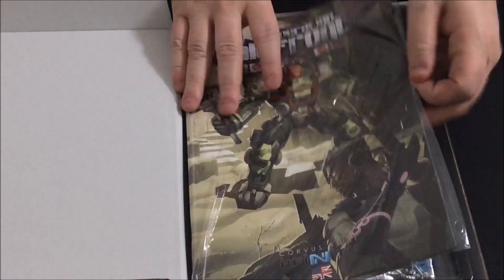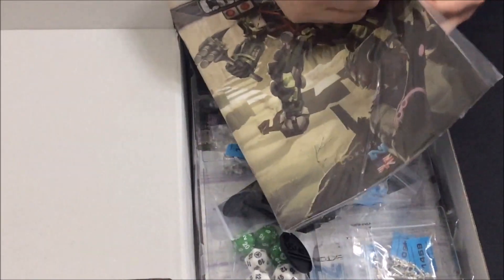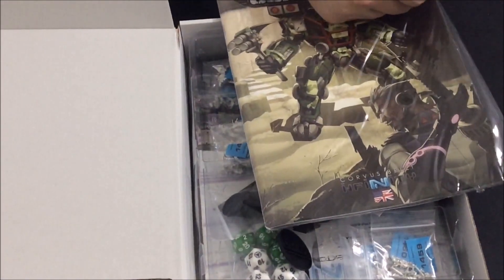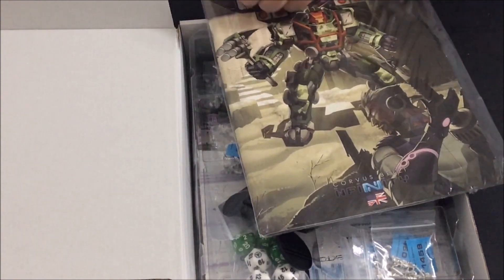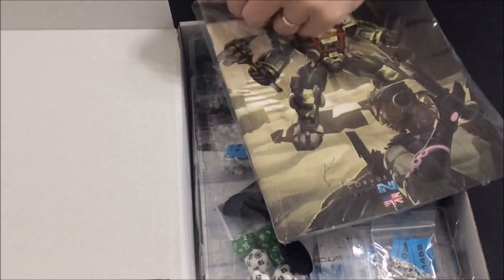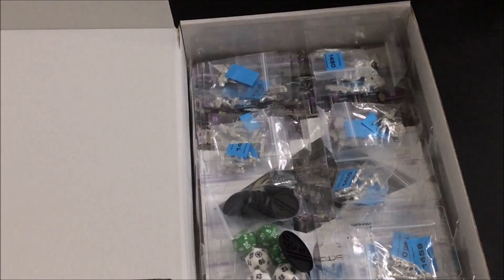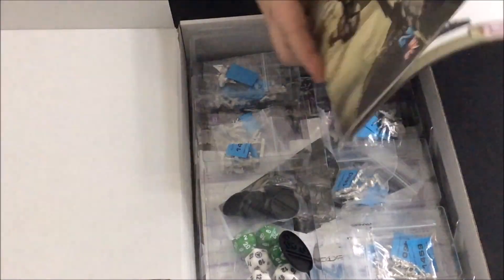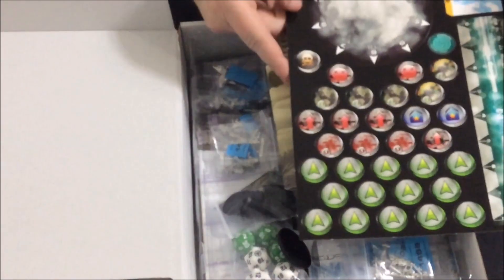Alright, we've got our Cold Front manual. This is a pretty beefy manual. It usually has both English and Spanish in it, so it's like half of it is English, then you kind of flip it over and you get the Spanish side to it. And our tokens needed for the game.